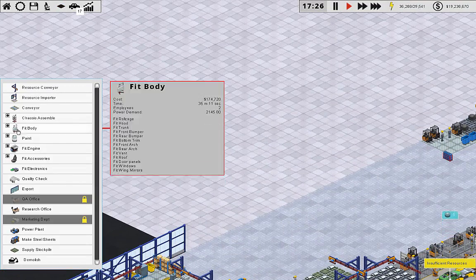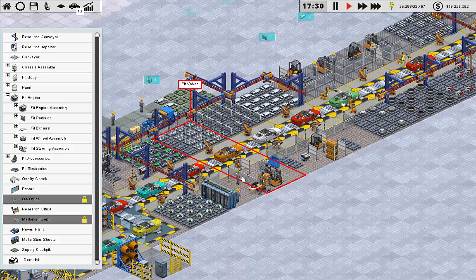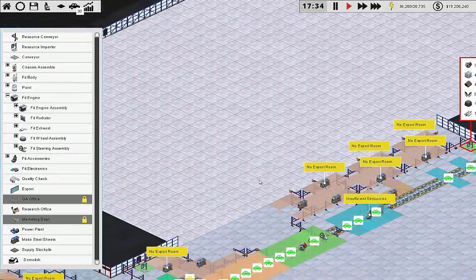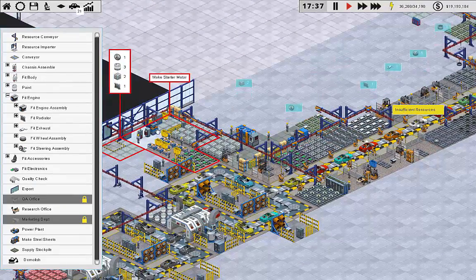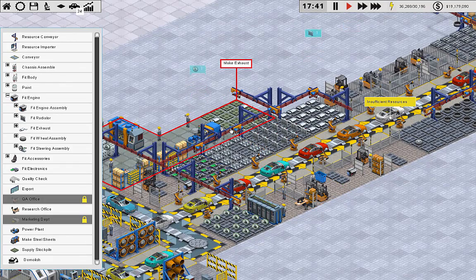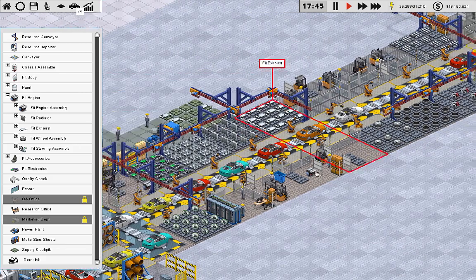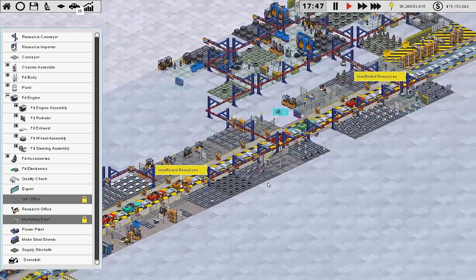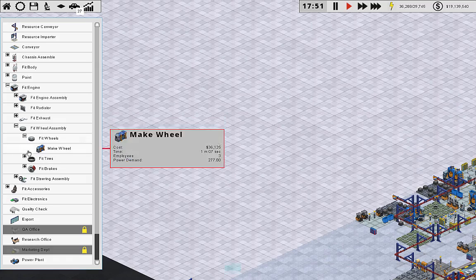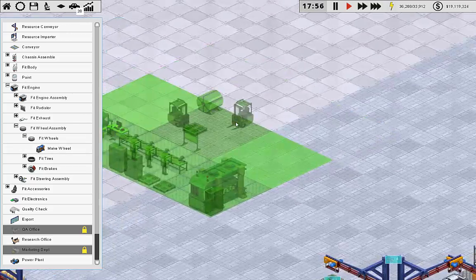Engine — lights, horn, seats, all of this stuff we're going to want in here. There's a make exhaust right in here so I don't really need another one of those — we're making the exhaust just barely fast enough to keep up. Right now it's the wheels that are the big limiting factor. Fit wheels — make wheels: one minute and seven seconds. Look at the power: 277 — wow. This is going to be tricky as well.